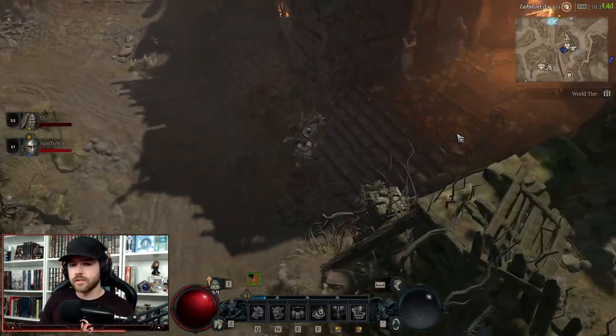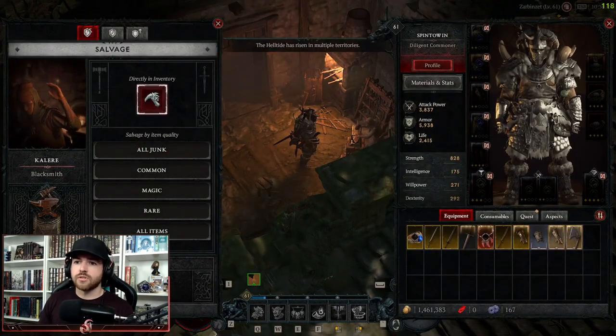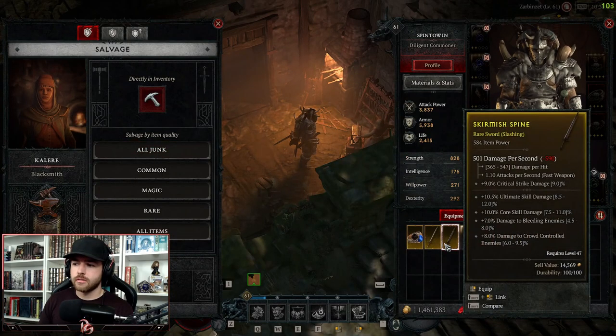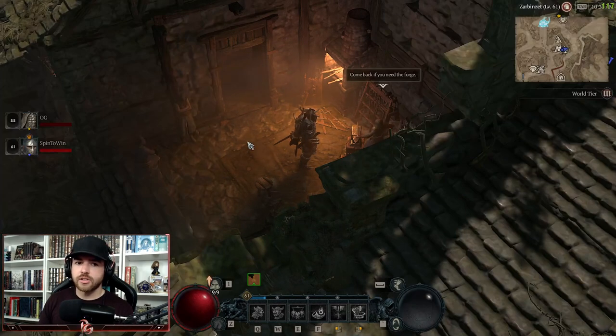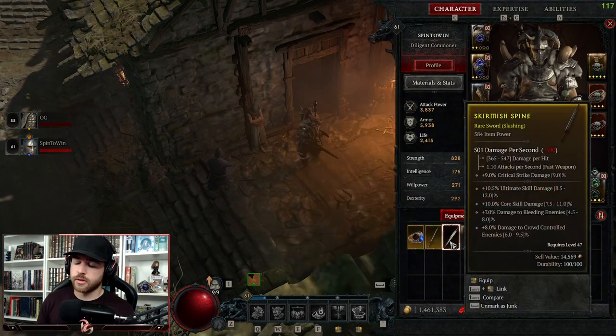We have the blacksmith and then we have the jeweler. The first one I'm going to talk about is the blacksmith. If we go to the blacksmith, the first tab is going to be Salvage.